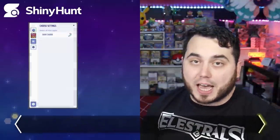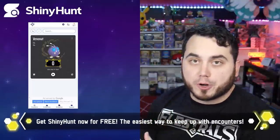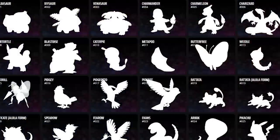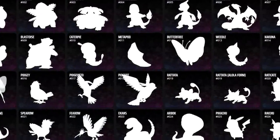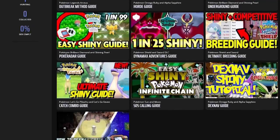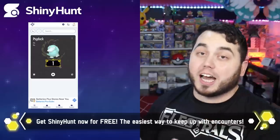One of the best ways you can approach Shiny hunting in this game is to have the Shiny Hunt app. You can download it for free right now on both iOS and Android devices, as well as use it on the web browser. You get access to all the Shiny guides, the ability to track your progress, and an easy way to share your collection with your friends. Just check the link in the description below.